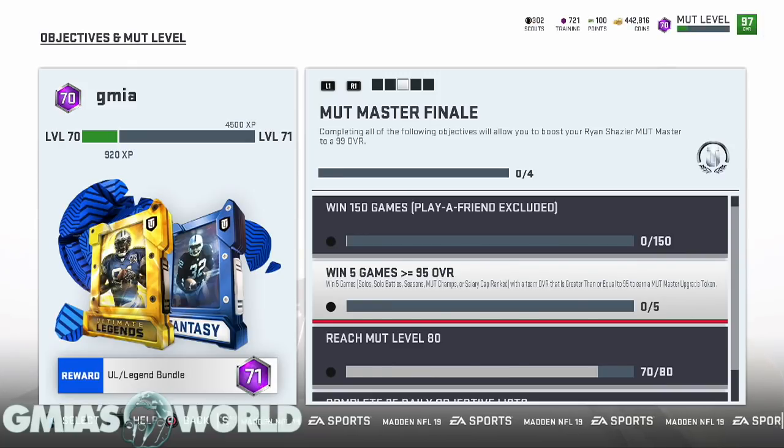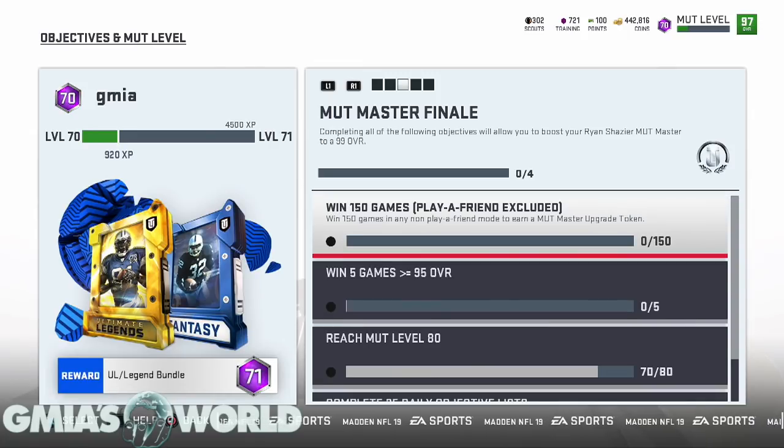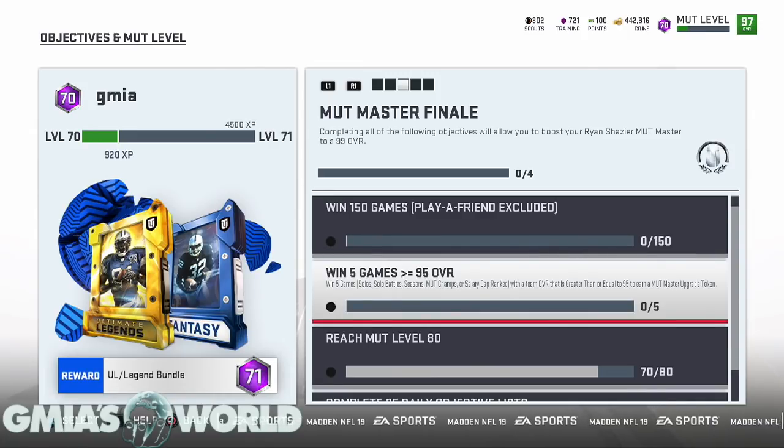Plus with the Super Bowl promo, some of you guys got 96 or 97 overall with chems, because if you pick the blue team you got an extra overall. And then if you put chemistries on these players, it can also raise their overall. So there's a lot of different ways to get your overall up, but primarily you're going to have to really grind a lot of solos or you're going to have to buy packs.